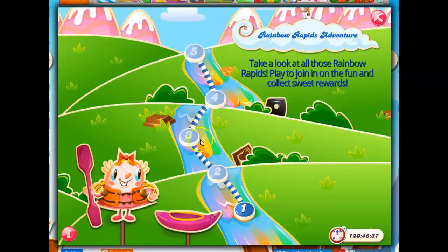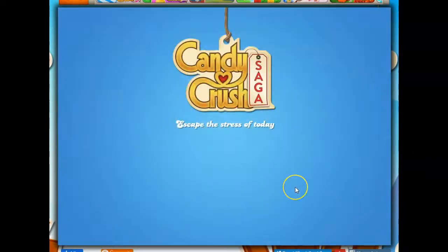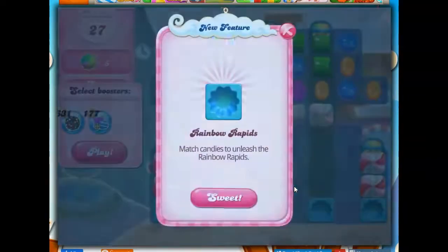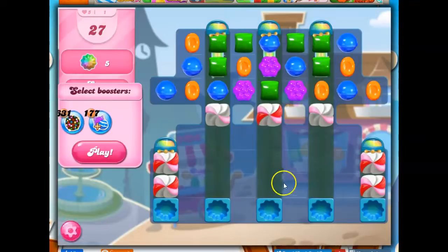It says, take a look at all those Rainbow Rapids. Play to join in on the fun and collect sweet rewards. Jeffrey says level five isn't easy, and that usually happens on these. So Rainbow Rapids — match candies to unleash the Rainbow Rapids. It's a new feature we have on the board here, and it's introducing us to this.